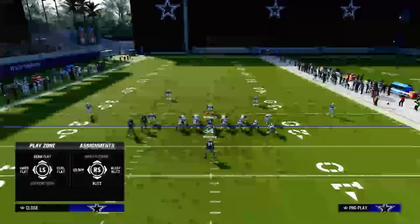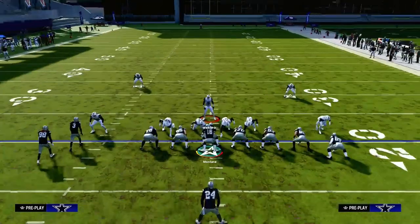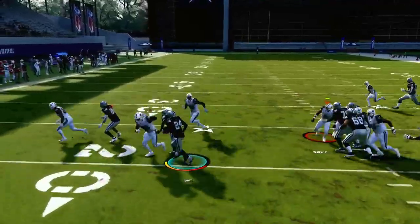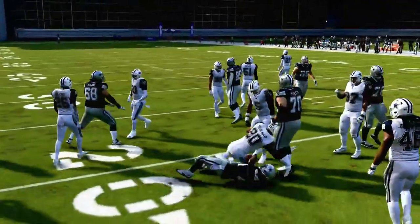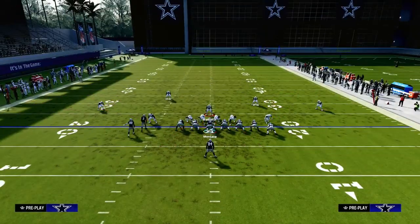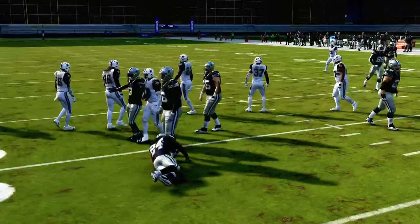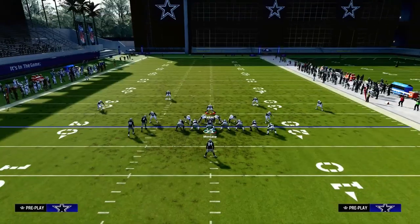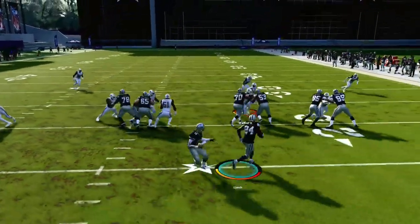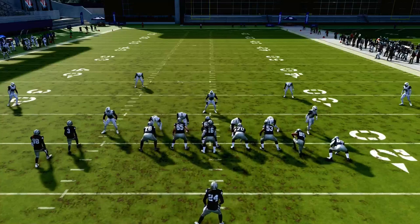That allows the linebackers to be freed up and specifically allows your user to make plays. The best way to stop the run with your user is to not blitz your user. You want your user on a zone, and the reason why is because the offensive line won't react as well to your user defender. If they run weak side stretch, it's really hard for them to run that because you can just fill the gap. The hardest run to stop, because we are in a symmetrical formation, is going to be the wide side stretch. But if they run a strong side stretch, you see those double teams — you can just run in and shoot the gaps. That is why this is such a good and effective defense against the run.